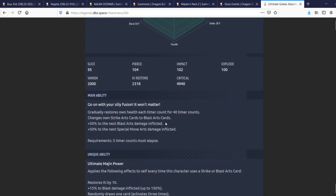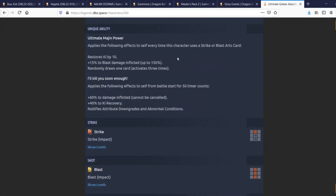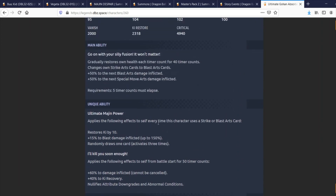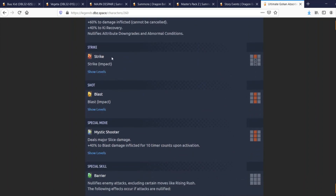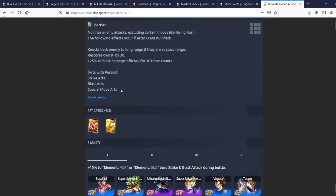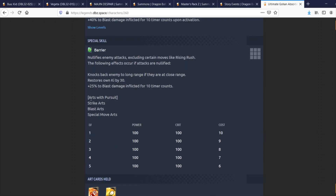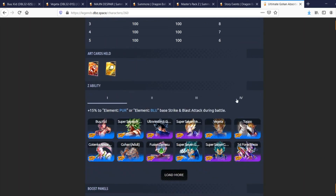He gets an additional 60% damage inflicted on top of the stacking ability, and his main ability is pretty good too — this guy is going to deal massive damage. His Strike, Mystic Shooter, deals major Slice damage and gives 40% damage inflicted for 10 timer counts upon activation. His special skill is a Barrier that nullifies enemy attacks excluding certain moves; if attacks are nullified, he knocks back the enemy to long range if they're at close range, restores Ki by 30, and gets 25% Blast damage inflicted for 10 timer counts.